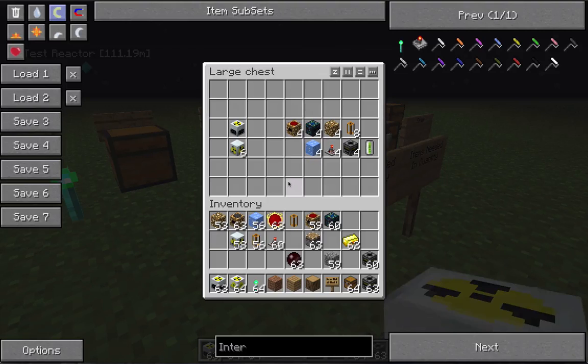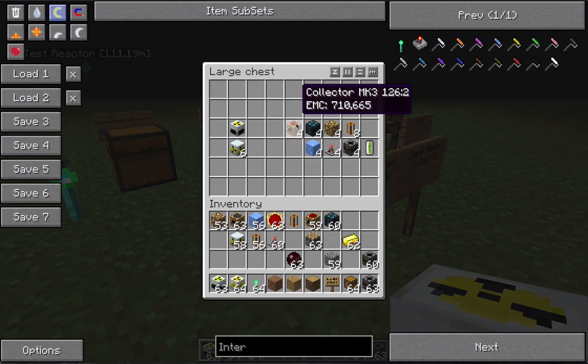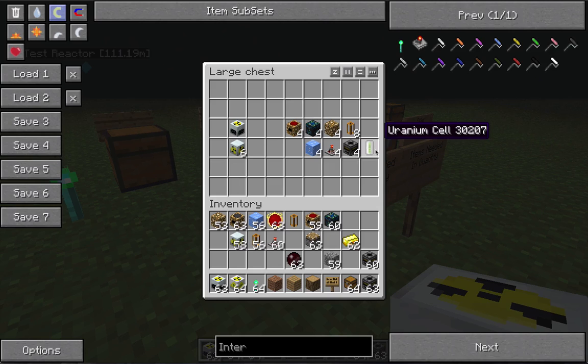Here's what you're going to need: one nuclear reactor, six reactor chambers, one Collector MK3, an energy condenser, a glowstone pneumatic tube filter, a bunch of uranium cells, four timers, and four blocks of ice.